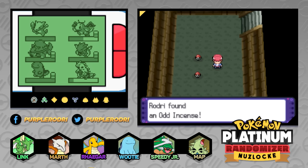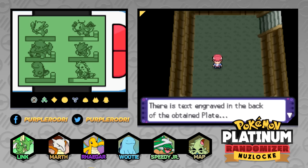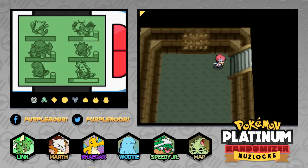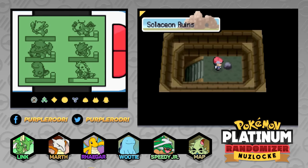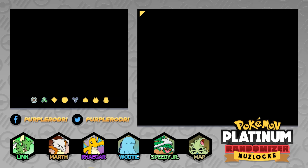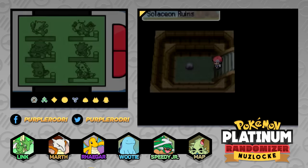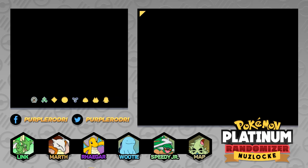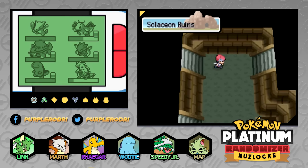Other than that, I don't think there's too much here in the Solaceon ruins. I know there's going to be a Thunderstone and a Waterstone, which I'm going to be going in search for because you never know when we could use them — you never know when we'll get a Pokemon that evolves through stones. Hopefully we can find those here today, then we'll continue back to the Lost Tower. The stones are going to look like invisible items on top of the stones.